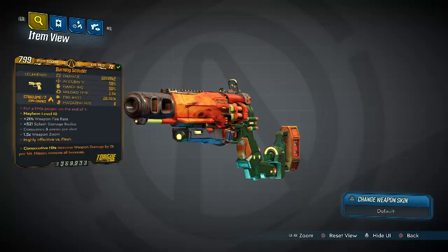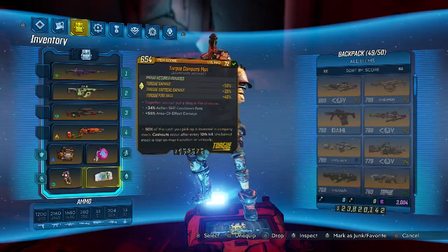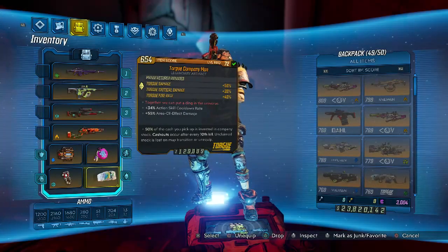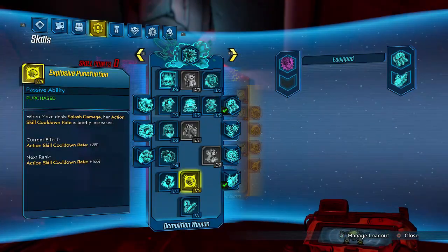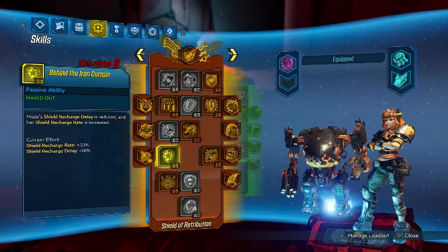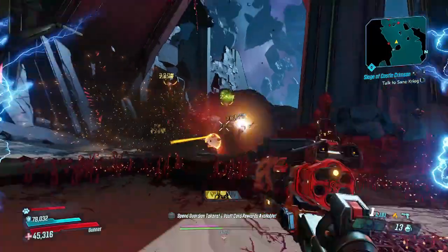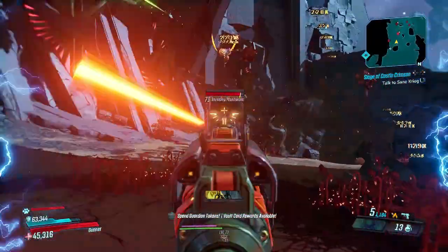Our Skull Bullet has Consecutive Hits which is pretty niche but good. This thing works well with just about any anointment you slap on it. We're running a Revolter shield with a global grenade throw anointment. Our skill trees cover Demolition Woman, Shield of Retribution all the way down to Phalanx, and the Bottomless Mags tree with some Big Surplus.